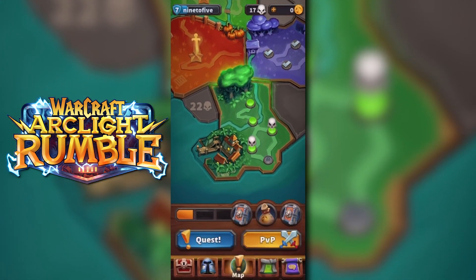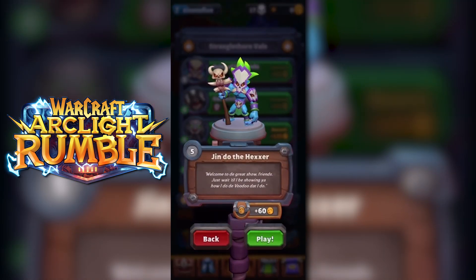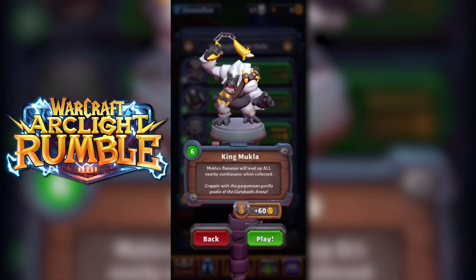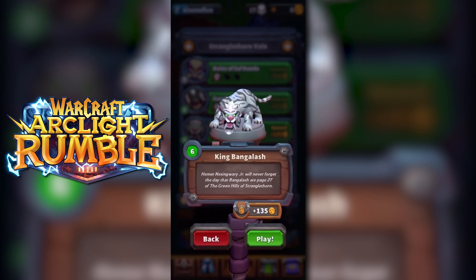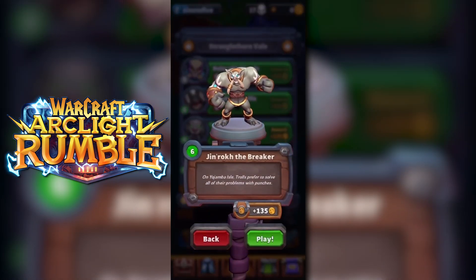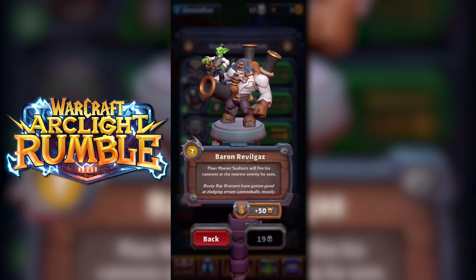Down here where I'm currently leveling in Stranglethorn Vale — this is actually a really cool zone to level in in the game — because you have Jindo the Hexer, you have an actual map of the Gurubashi Arena where you face King Molka, you have King Bangalash, we all know that elite smashed us a few times back in the day, Jinnrok the Breaker, and then at the end here, Baron Revelgaz.